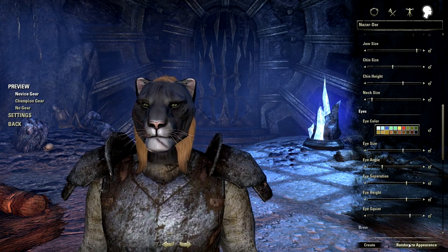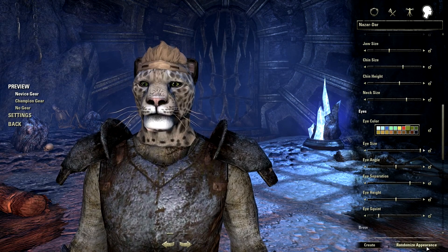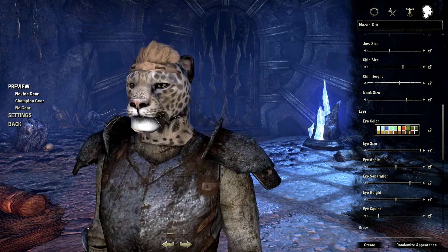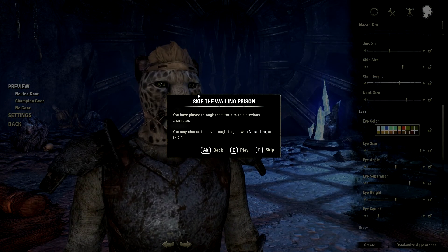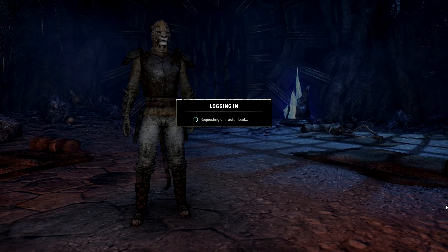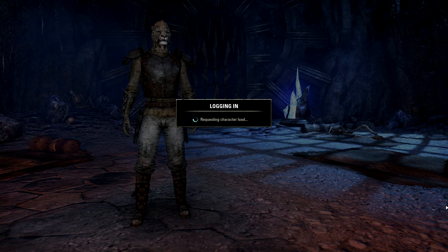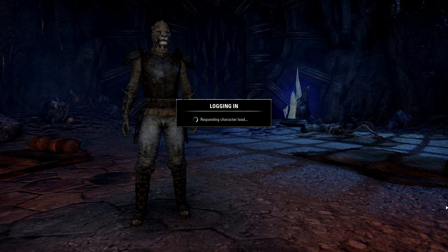I'm going to hit randomize a couple of times and see if we can get someone who looks okay. How's this guy with his little head? Let's pick him and go ahead and create. I'm going to go ahead and play the tutorial. You might notice with the dialogues in this game, it shows you a dialogue and the three options will have the three keys that execute that option.